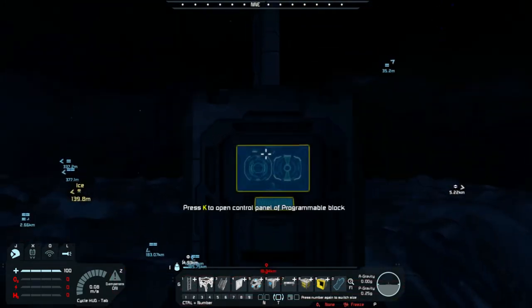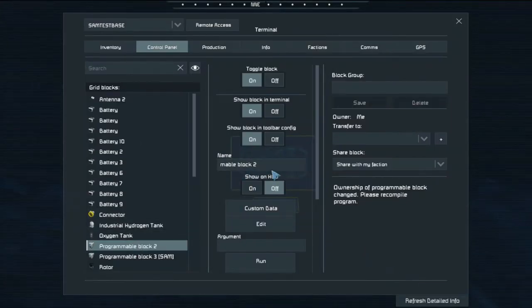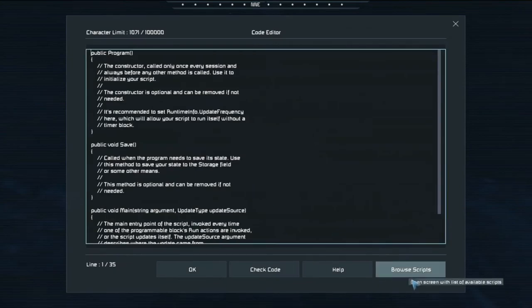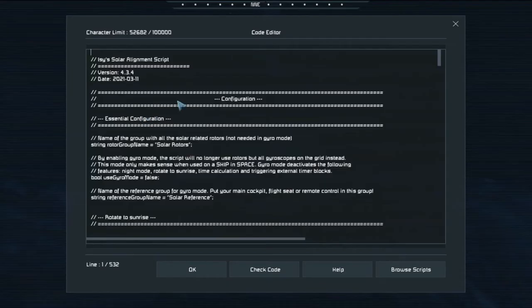We hit K to open the programming block, and this is going to be 'Izzy Solar.' We browse the scripts and look for 'Izzy Solar Alignment' - that's what it's called. Subscribe to it. You really don't have to do much except copy the block group name that says 'solar rotors.' You can change that to something else if you want.